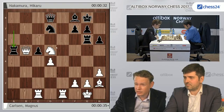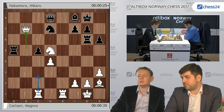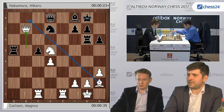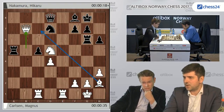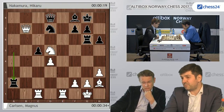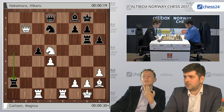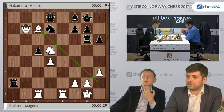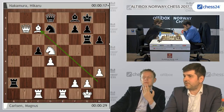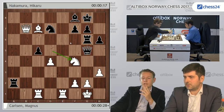Queen b5, rook a5. I guess he saw some tactical issues. But now the rook on a5 will come under pressure. Bc7 is a threat. I'm not sure I like rook a5 — it's becoming a bit awkward. The queen on d8 is also not great. Although Bc7 you can play queen g5 here for black. This looks very scary. Knight f4 might be very... knight f6, yeah. Queen g5, knight f4 — I think this is what Magnus is planning. That's the idea.